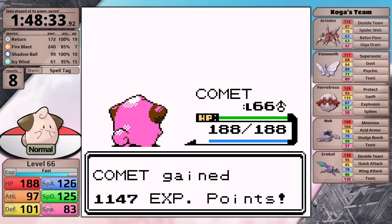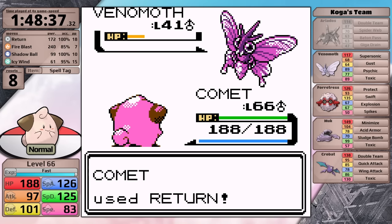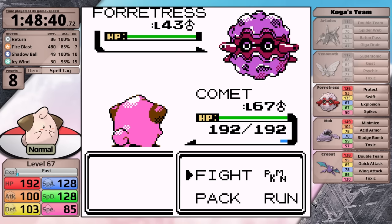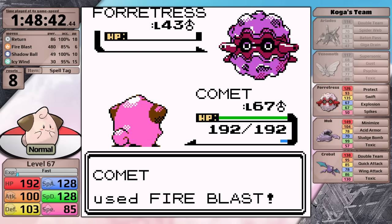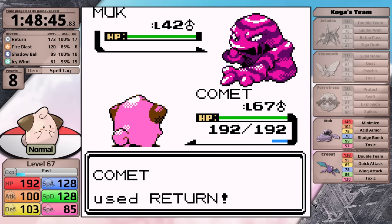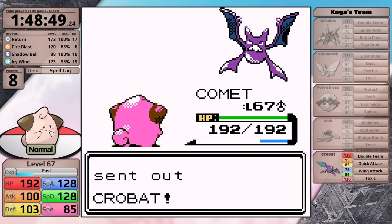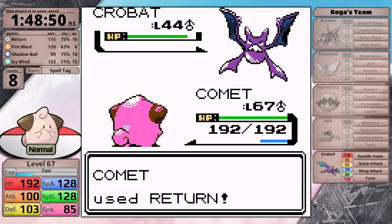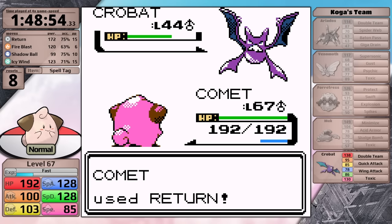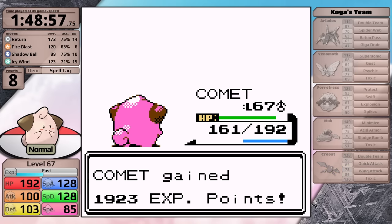I've made it to Koga. This one's going to be really easy - I have Return and Fire Blast, that's basically everything I need for his entire team. I want to note here that I still have Icy Wind on my set. I need to hang on to it until I get to Lance because it will be useful there, but up until this point in the run it has done nothing - it is literally just dead weight. Watching the footage back makes me painfully aware that teaching this move later would have been the better choice. After all, I could have kept something useful on my set. As I said, Koga is very easy, so let's move on to the Bruno fight.